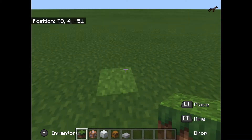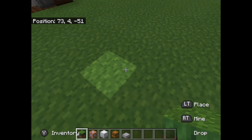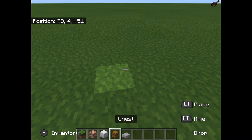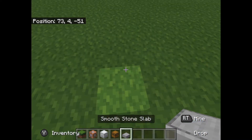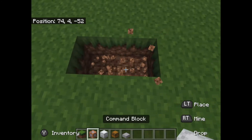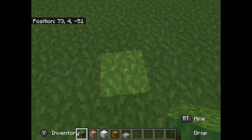Basically, what you're going to need is a block on the floor to cover it up, a command block, either a shulker box or a chest, and finally a slab of any sort — preferably matching the floor you're building with.